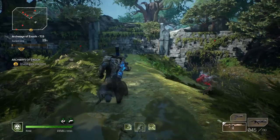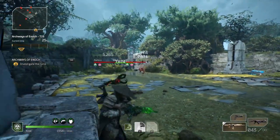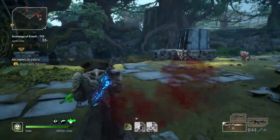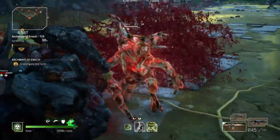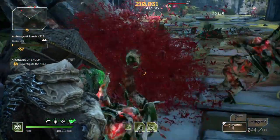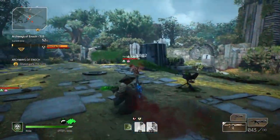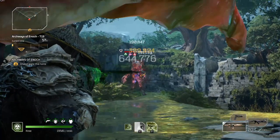Those leaves right there - I don't know why but you can't shoot through them, it's kind of weird. If I could just shoot the bird brother in the crit, I'm going to be good for the most part.